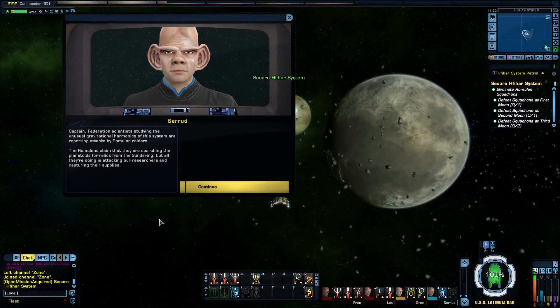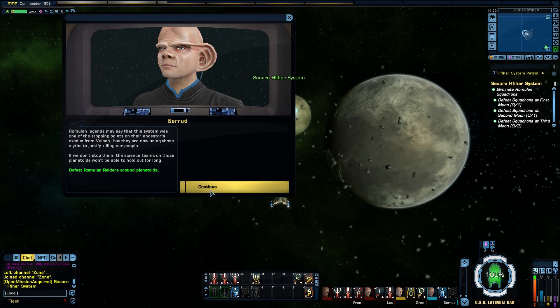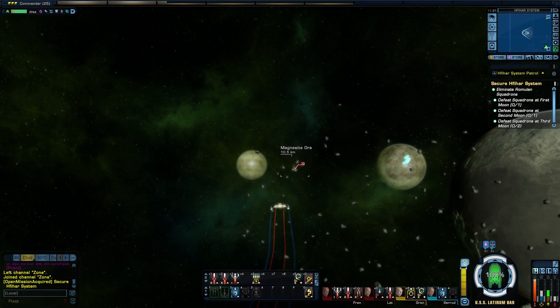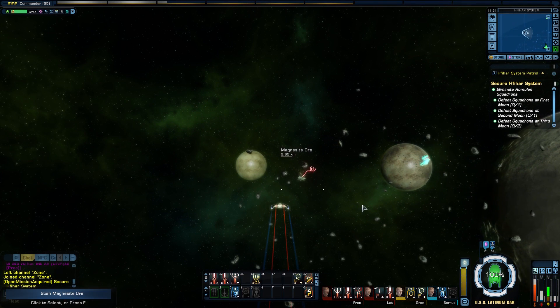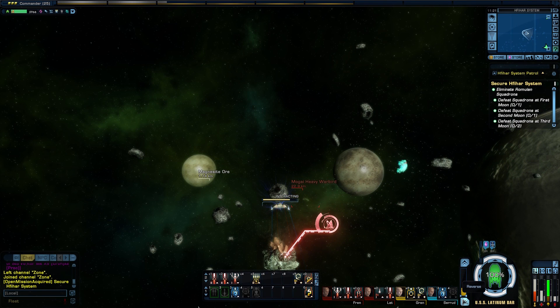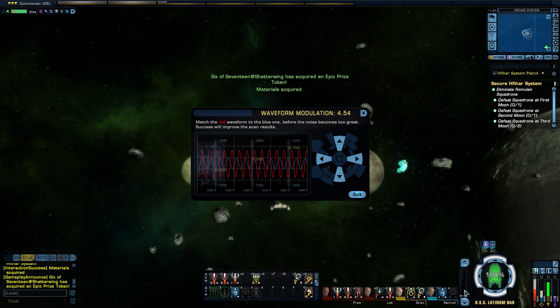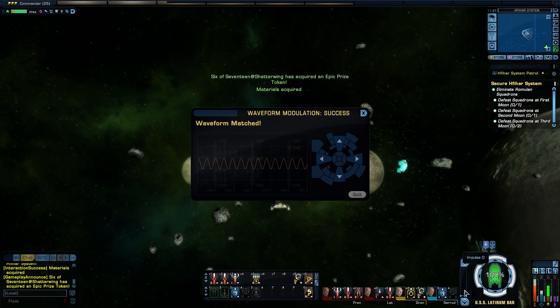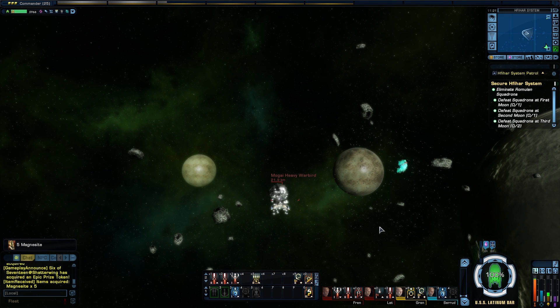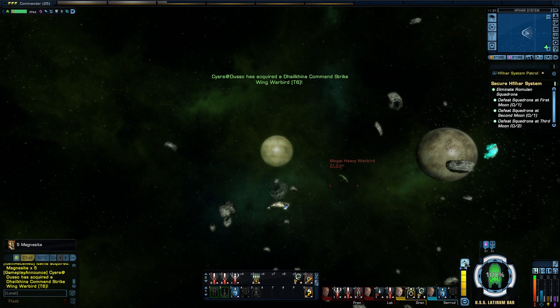So as you can see, on this mission we're starting in the same location that we were at during the Mine Enemy mission. All right, we'll get some more materials here — more gas, oh no, not gas. All right, so we have what looks like a heavy warbird over there. Let's hit full impulse.